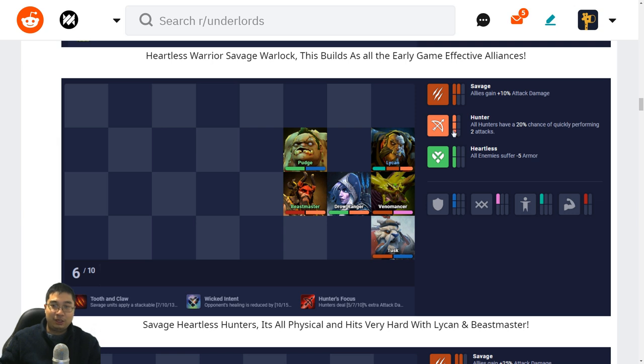We can also curve into Hunters without many Savage units found. Keeping the Patch and Drow Ranger as main tanks, Hunters come from Drow Ranger, Beastmaster, and Lycan — plus with Venomancer having Savage and Hunters and Heartless, Lycan becomes one of the strongest damage dealers, especially at two-star. His wolves do double attacks, and with any global item he can dish out massive damage. His wolves also work with the Hunter's Focus.